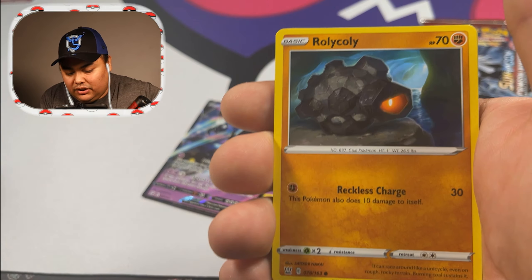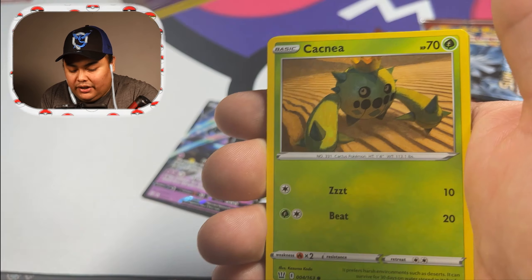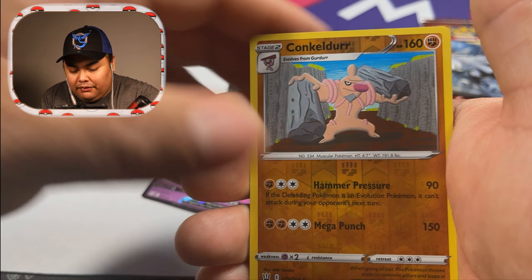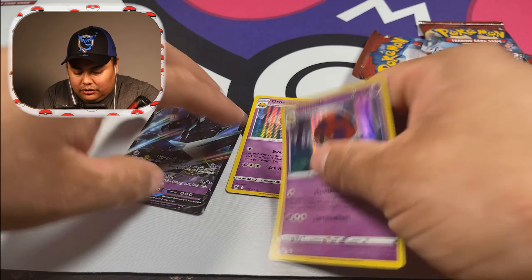Next pack: Bopee, Frillish, Rolycoly, Spoink, Toxtriciti, Bronzor, reverse holo, Calculator, and another Orbeetle — that's two in a row!